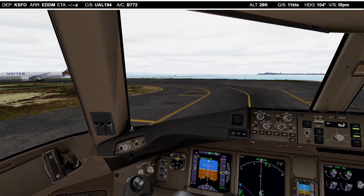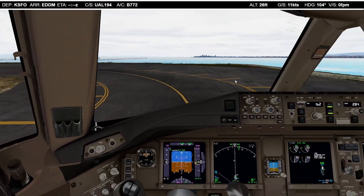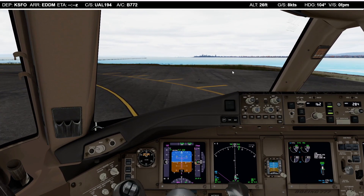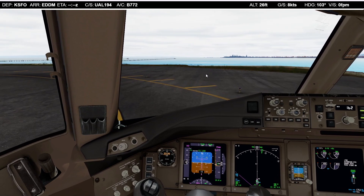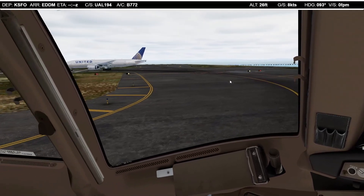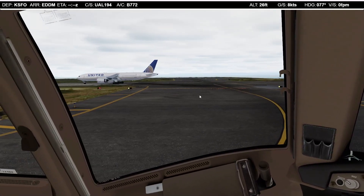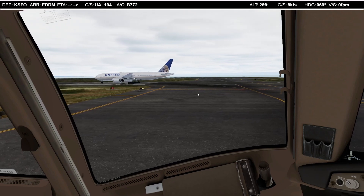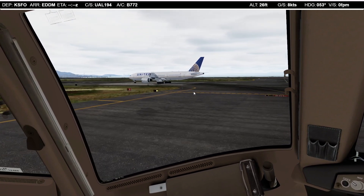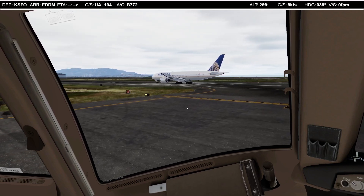We are coming up to 28 Left. There's another United 777 lining up in front of us, so we have a few seconds to spare. We are pretty much in takeoff mode — transponder is set, weather on side, traffic switched on. Before takeoff checklist completed. The approach is free now. We just need to wait for that 777 to clear the runway.